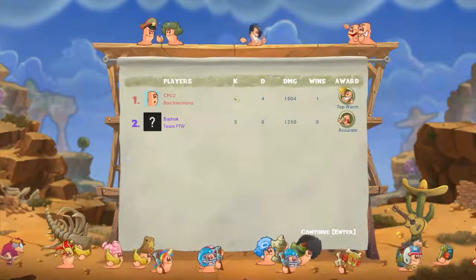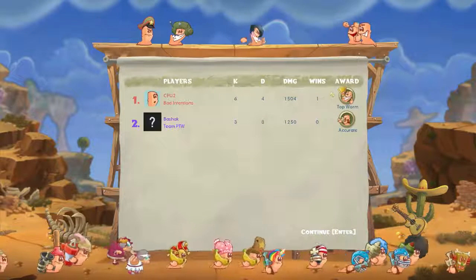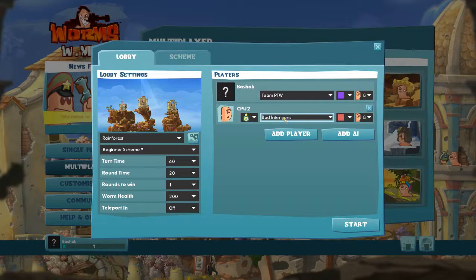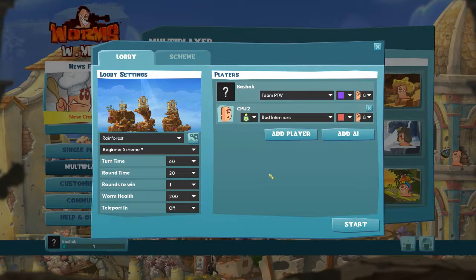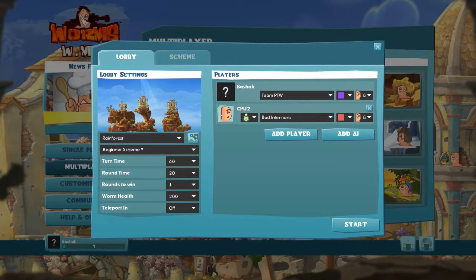Team Bad Intentions defeats us. Even gives us that kills and death ratio - that's pretty cool. Top worm award. Well, anyway, that is Worms WMD. Hopefully you guys enjoyed that. We will definitely probably play a little bit more of this one - I quite enjoyed that. Hopefully I get a little bit better. We'll have a look at some of the other weapons. Remember to please subscribe and watch the other videos. Thanks very much, guys. My name is James Wolfe. See you next time.